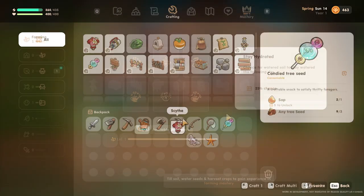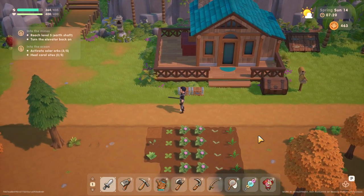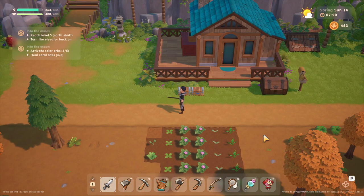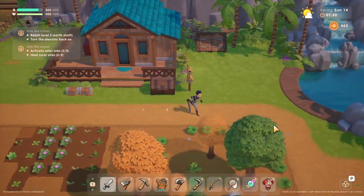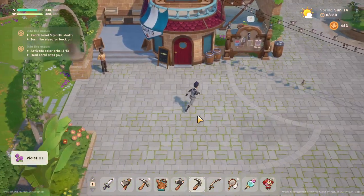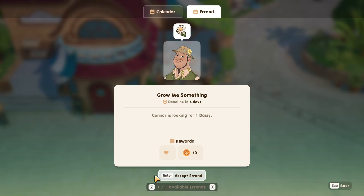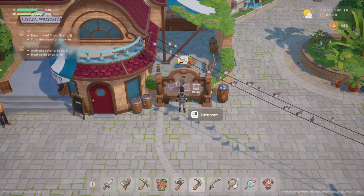Ground insect scent - this item can help you catch bugs easily. It uses nutty sap, though I don't know what nutty sap comes from. We still need to build the extractor, I think. I haven't noticed this before - the flower bouquet! You make it with five of any flower. That would have been nice to give as a present. I crafted a flower bouquet so we could try to find Scott and make up for our mistake.